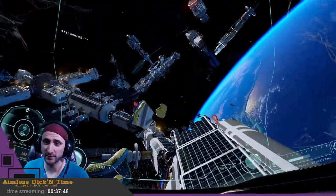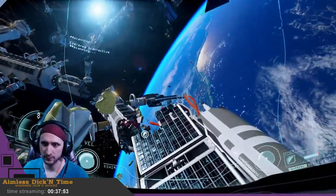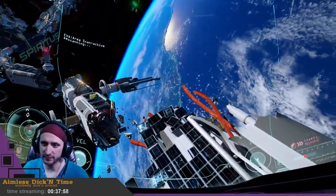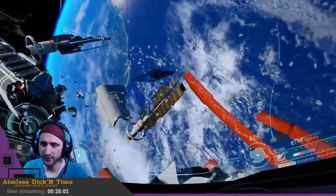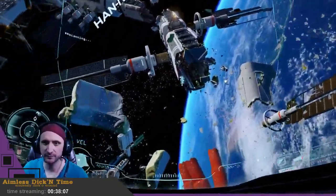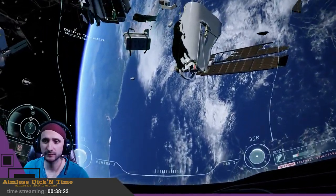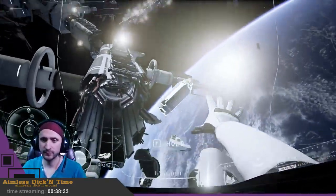I just gotta be careful of my EVA suit, cause I'm really destroying it. Like, for instance, now I slam my legs into this thing. Wow, this is a big station in space! What are some of these things here? It's just a solar tile.